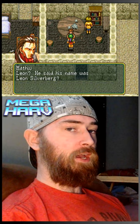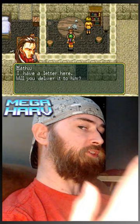You can't do this if there's active storyline stuff going on. Matthew is going to want you to give Leon Silverberg a letter. Immediately warp back to Calica and Leon will acknowledge the letter from Matthew. After some dialogue, Leon Silverberg will join your party!